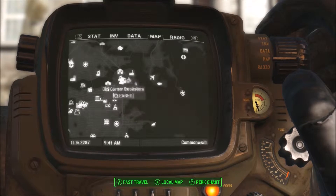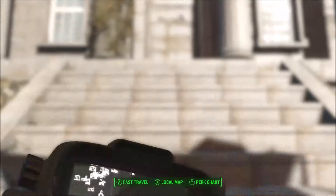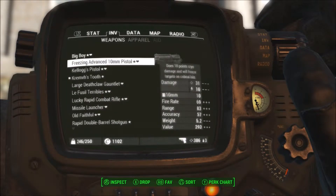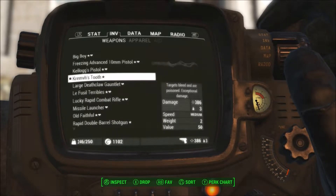There's Diamond City, there's all that. Just come here — you'll see this door right here. I'm using this weapon because I can do 386 damage with it, so might as well go with it. It's really good.